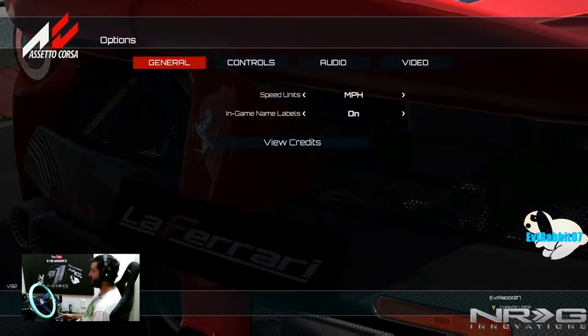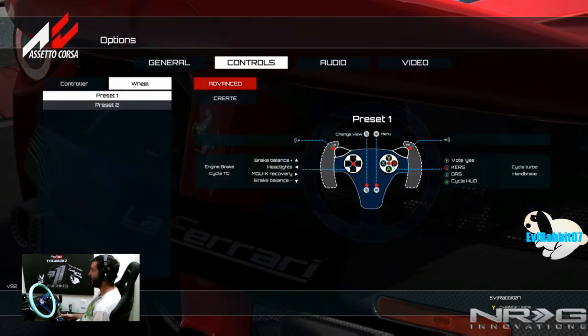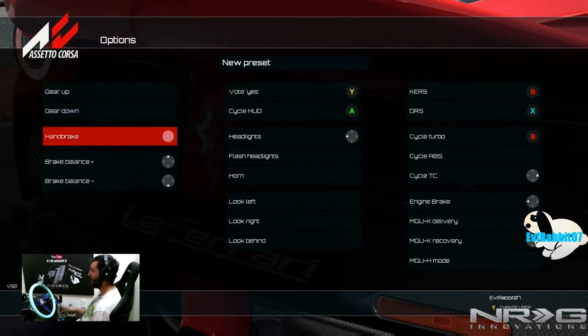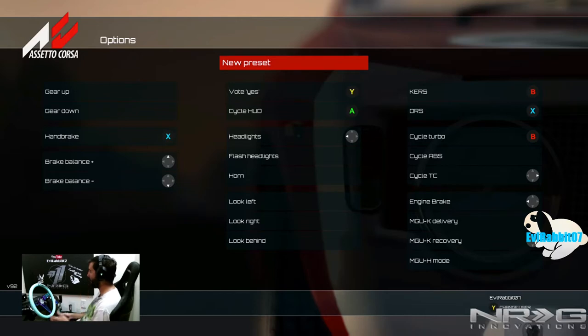I went over into Options because I wanted to adjust my force feedback settings, and I noticed that there are presets now and a Create button. So I went into Create and we have the ability to map controls now, which we never had before. Everybody really wanted this — everybody was like 'why can't we map controls?' So now we have the ability to map controls.